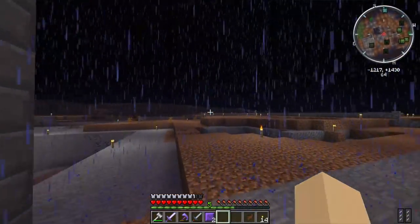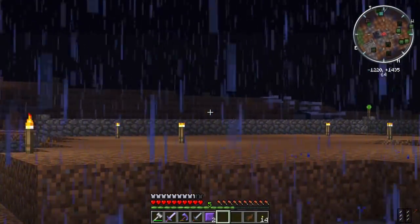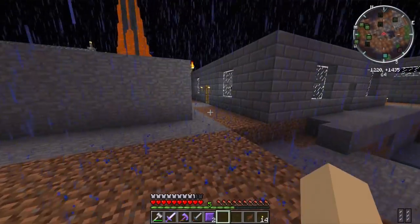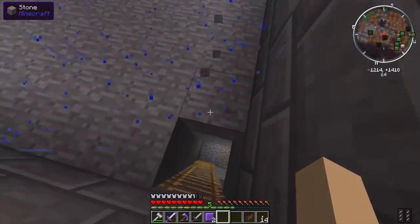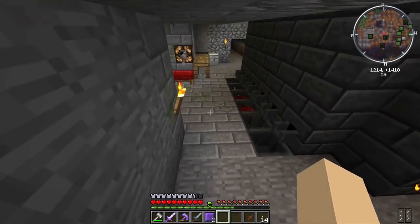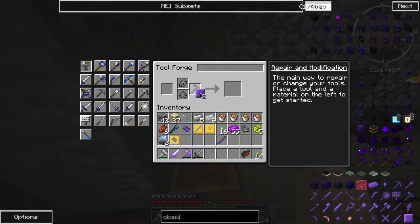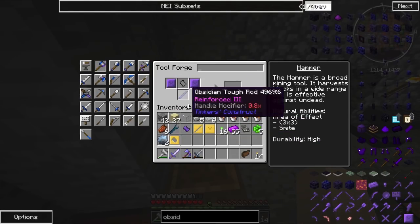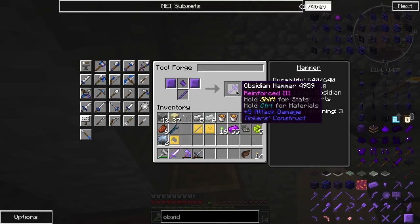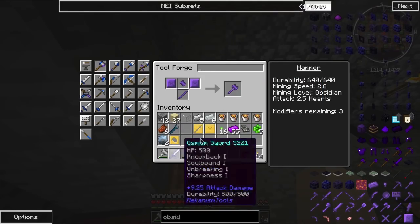We have a slime somewhere on our minimap, all the way over there by that radioactive waste lake. Let's go back down and make ourselves an obsidian hammer, hopefully if it works. Hammer — there you go, and it did work! Obsidian hammer — oh you're kidding me, five attack damage.